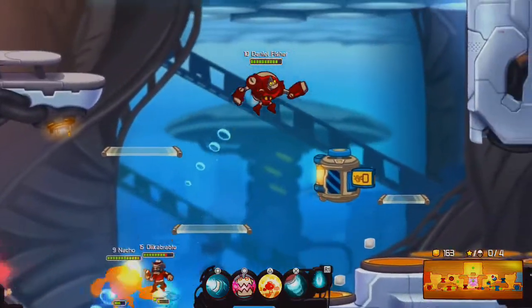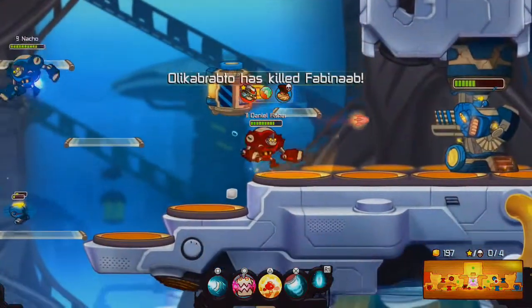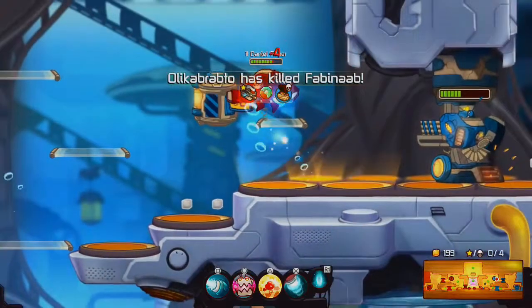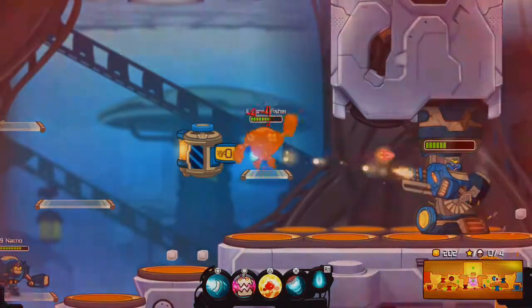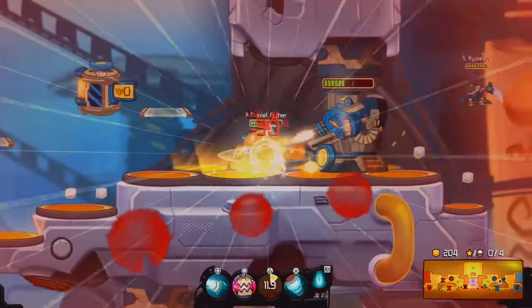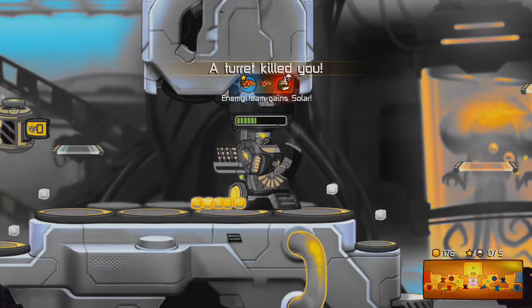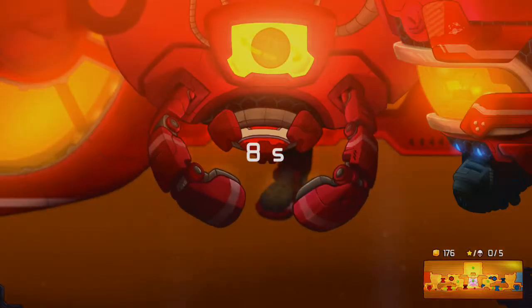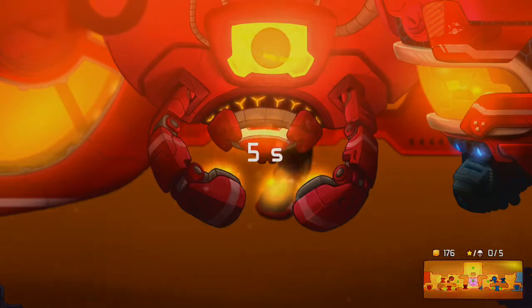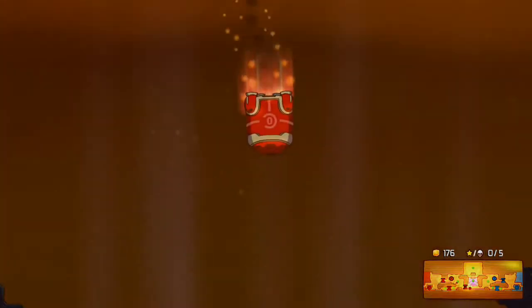Once you get to their base, you've got turrets which you have to destroy. Once you destroy the turrets you'll eventually reach their core, and the objective is for your team to rush and destroy that core — then the match is over. It does take a lot of effort and time to get through the turrets as well as the enemy players.